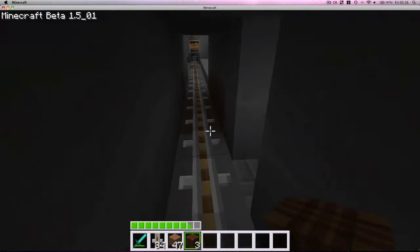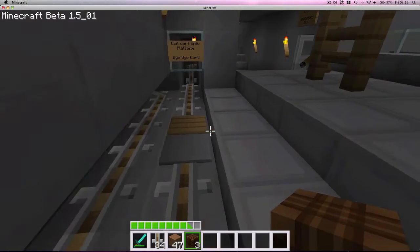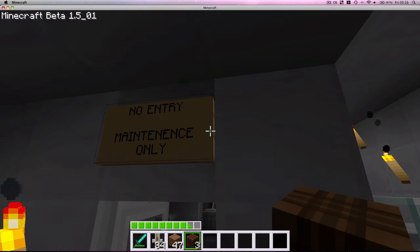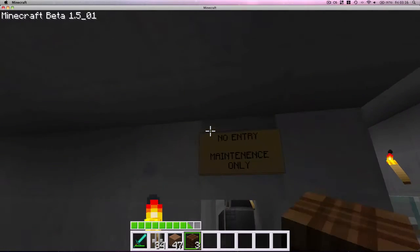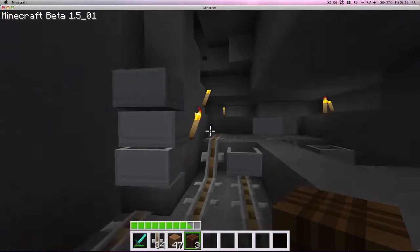The booster track that was back there isn't actually a booster track — it doesn't have any carts in it. Because of how it's made, you don't even need them. And this isn't using any of that weird gold track. This is the maintenance room — how everything works. It's just awesome.